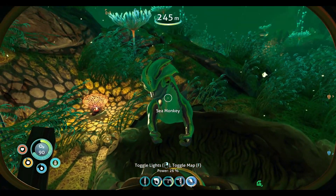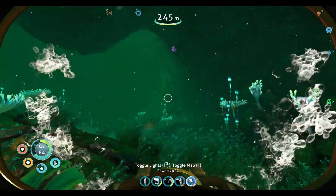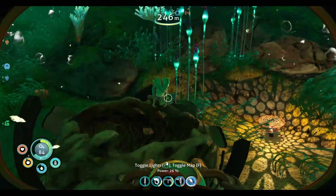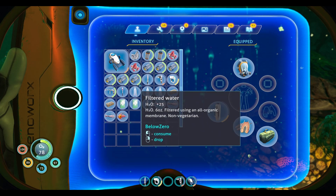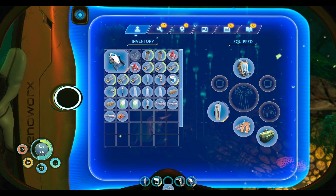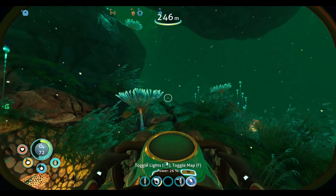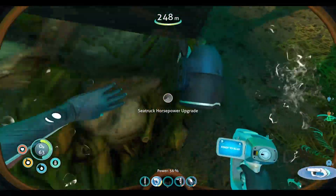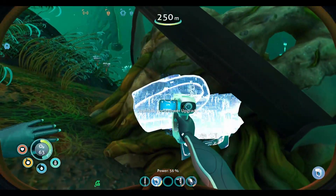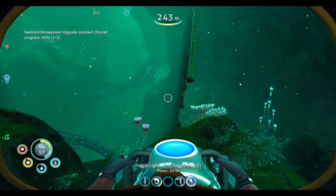What do you want, guy? Why are they so friendly all of a sudden? I wish I could give you something — let me give him a crystal. I can't give him a crystal. I don't know what to give him. Alright, what do we got this time? A sea truck horsepower upgrade — that's pretty good. We'll need another one of those to fully unlock it, but that's alright.